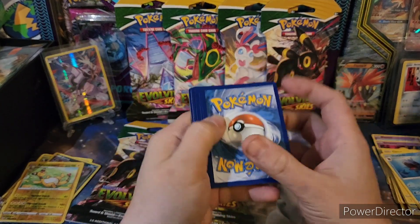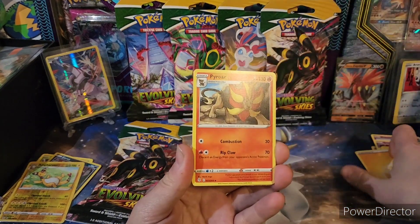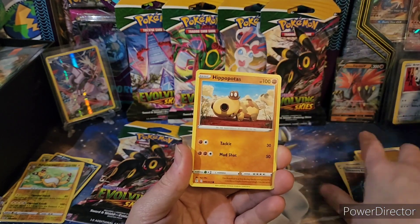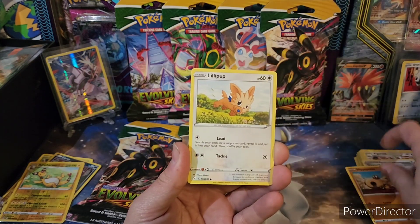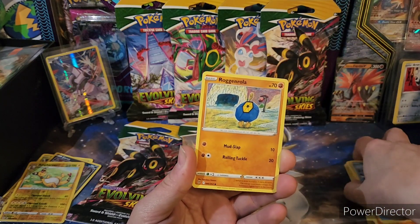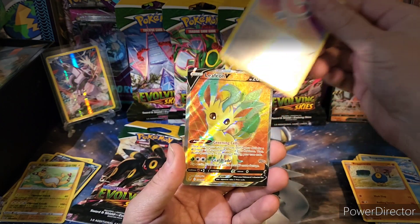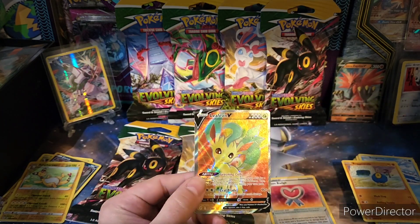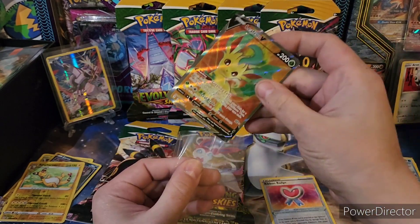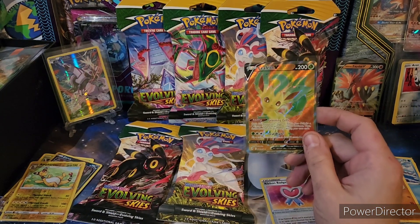Alright, we got something. Lightning again, Vigoroth, Treasure Energy, Hippopotas, Nickit, Bergmite, Roggenrola, Ribbon Badge. Oh! Oh! Leafeon V Full Art! We need that one — YES! That is huge! What an awesome pull!